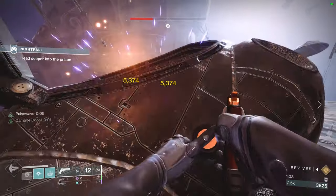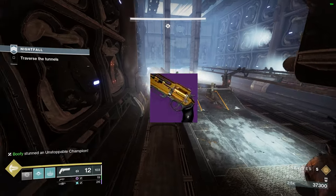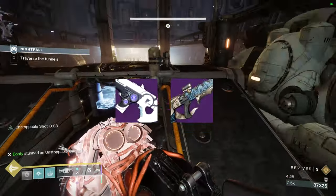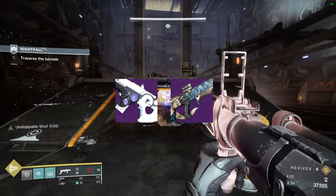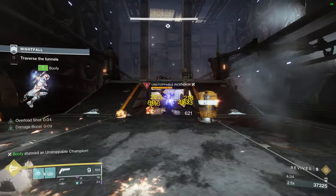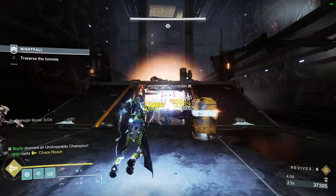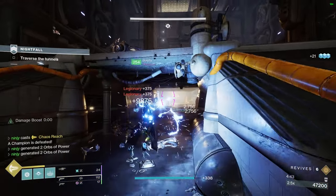Secondly, you're going to want to have one person with an explosive round hand cannon for overloads. Then the other two people run scout rifles. You can use primary scout rifles, or you can use something like Vouchsafe because it's Void — and Void shields are the only shields in this entire strike. So you want one hand cannon user and two scout rifle users. Definitely a must.